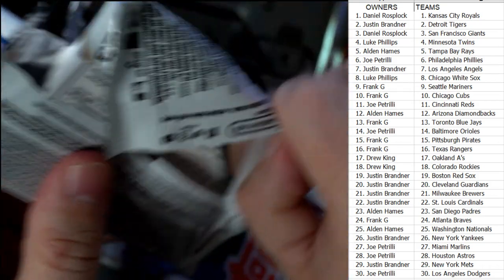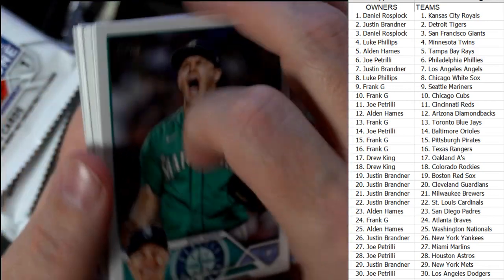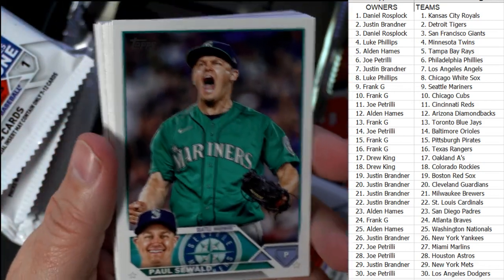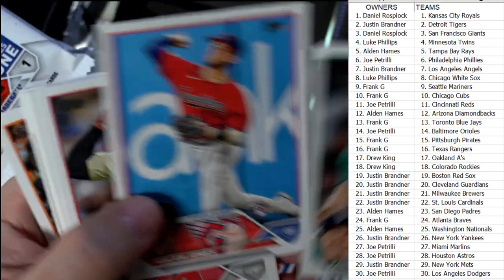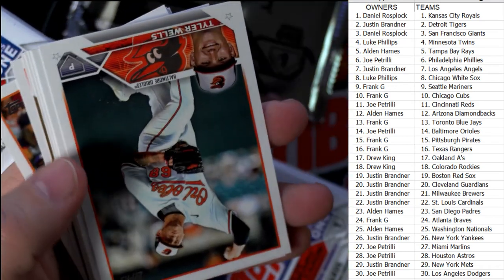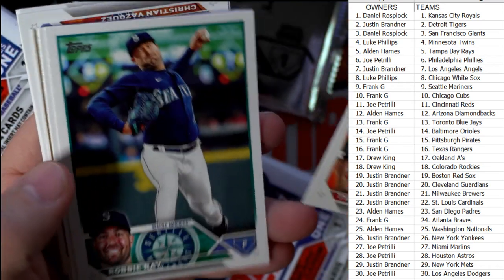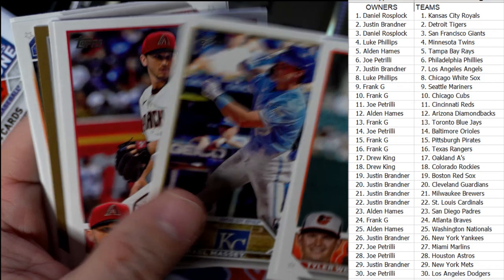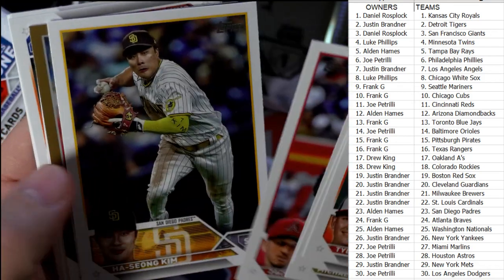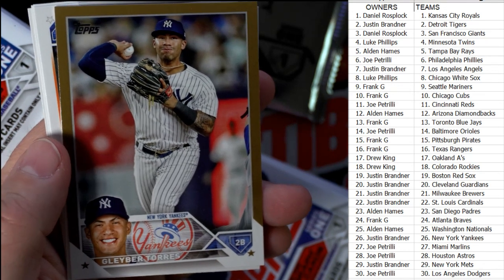The best team in here is the Orioles because they've got Gunnar Henderson and Adley Rutschman base rookie cards. The second best team is the Braves because they have Michael Harris and Vaughn Grissom rookie cards. The Gunnar Henderson base rookie cards have been selling for between $15 and $25 just for the base rookies. We've got a gold parallel — Clay Holmes Torres for the Yankees!